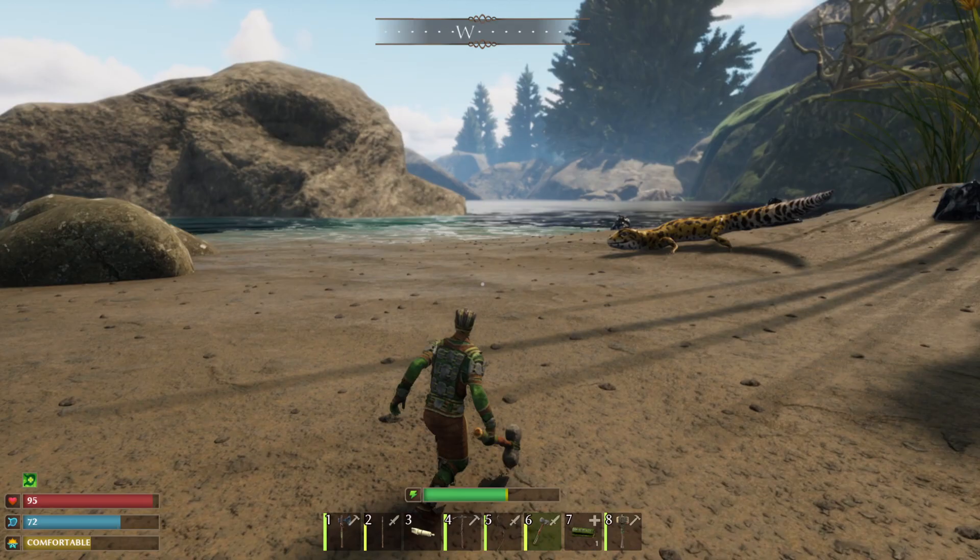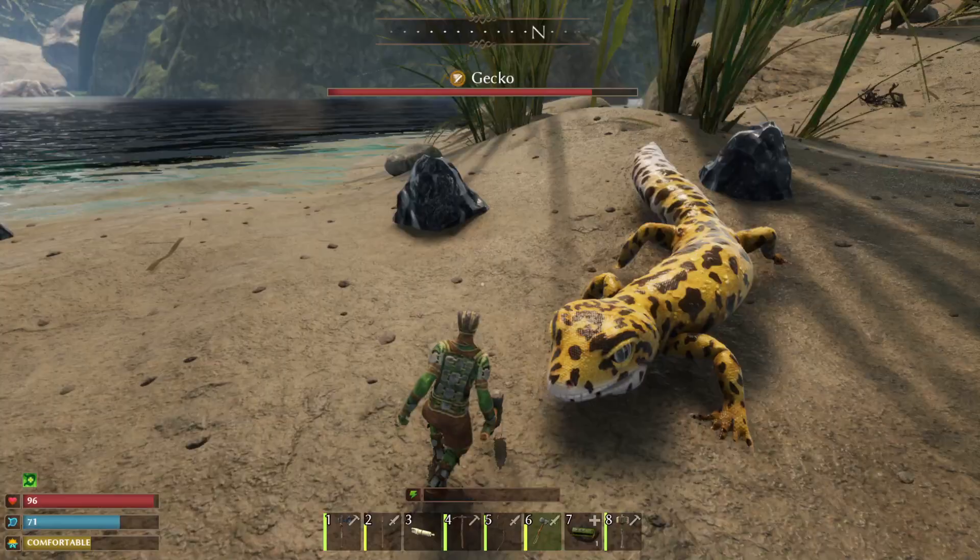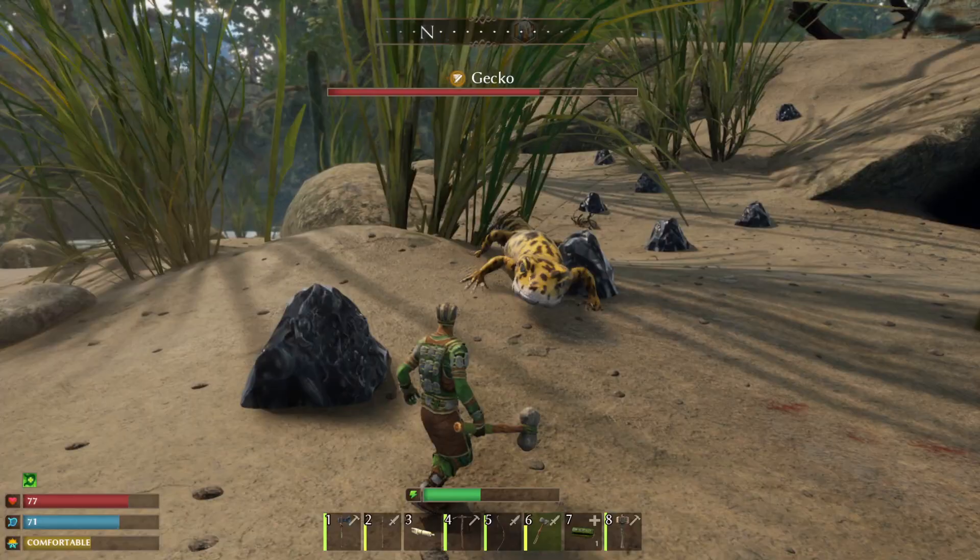Welcome back, citizens, one and all. Welcome back to more Smalland. Let's talk about how to get bones. You need bones to craft a lot of stuff, and you get bones from vertebrae-type beasties like geckos. There are a few other things that will also drop bones.